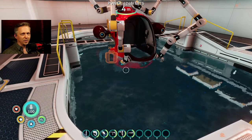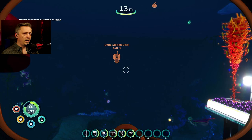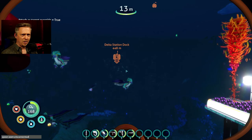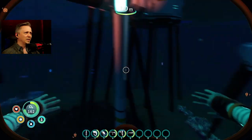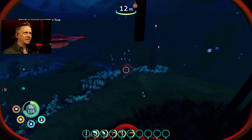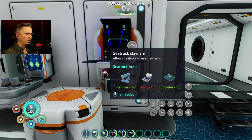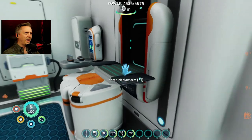Now that I have my console I can spawn them back in. I'm trying to spawn in the items - spawn C-truck scanner module - and nothing's spawning in. The mods are showing there and console is working. Let's try spawn titanium - and it spawns in some titanium while the sea monkey brings me some. I can remake the claw arm, but the drill arm was still showing installed and I didn't hear it pick anything up, and I can't pick it up either, so there's still an issue with the arms.